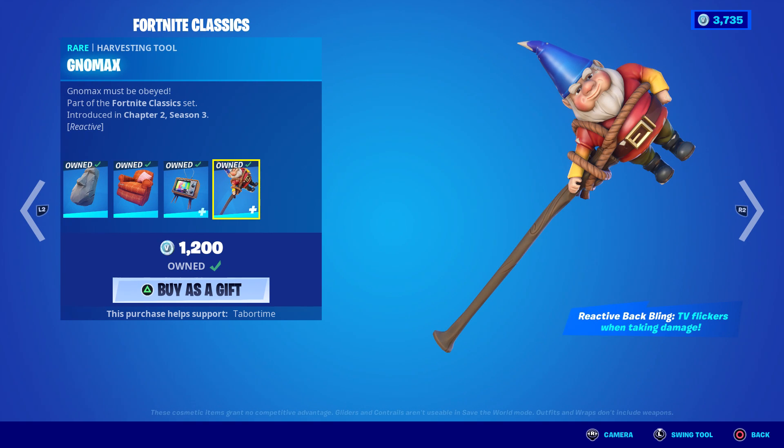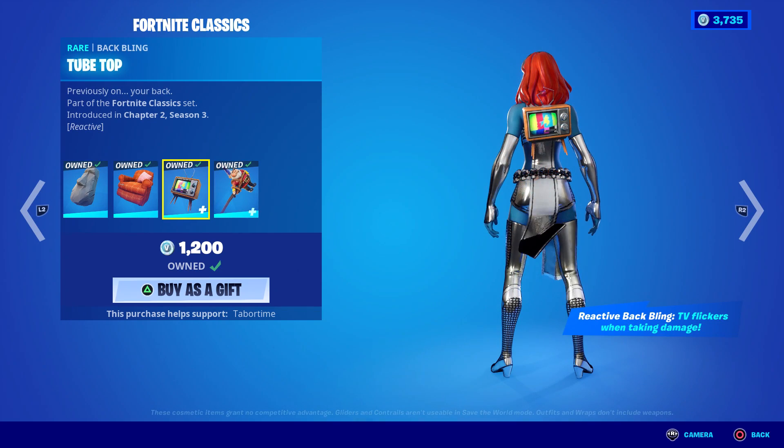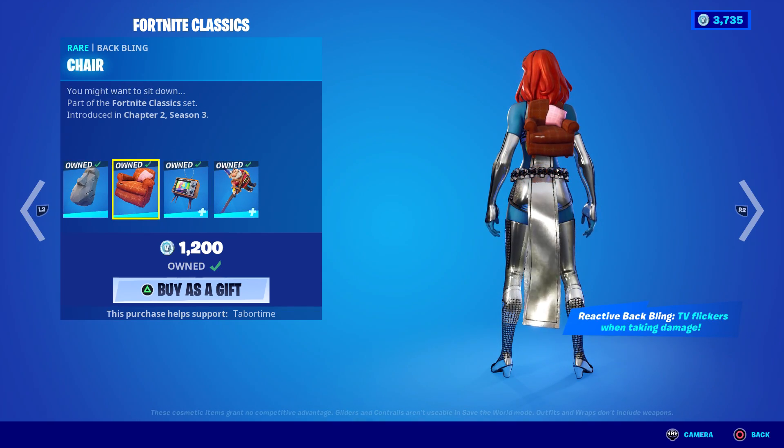I found the video — you type in 'Fortnite Classics Tabor Hill' and a year ago I got 102,000 views on it. Let's see how it's reactive. I think this is the one that talks. I heard it — that's creepy! So it basically giggles and your teammate can hear it, and I think I tested that your enemy can hear it too — so it's kind of pay-to-lose. Check that video out if you want to see exactly how both of these are reactive. Just type in 'Fortnite Classics Bundle Tabor Hill' on YouTube.